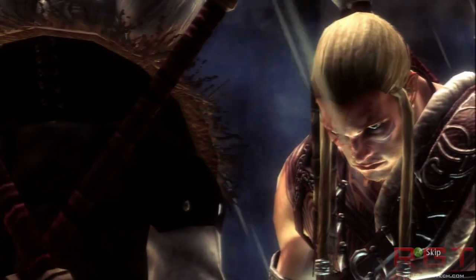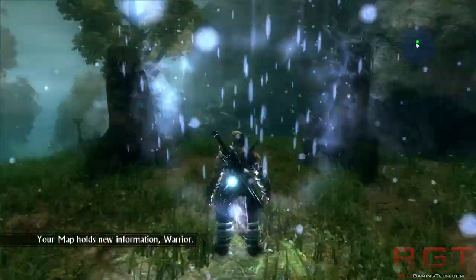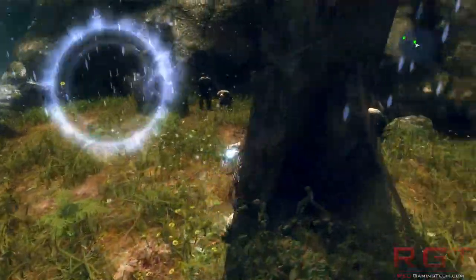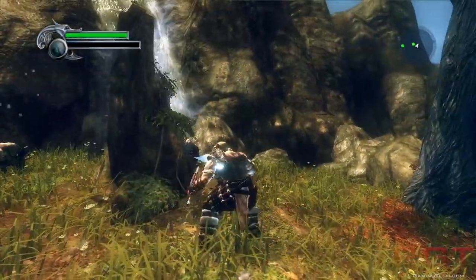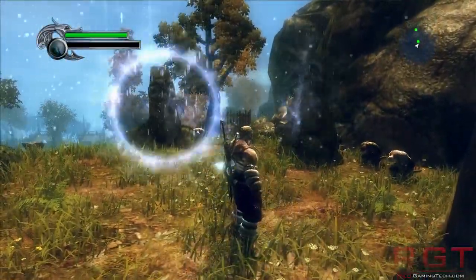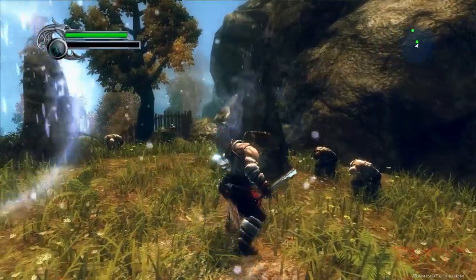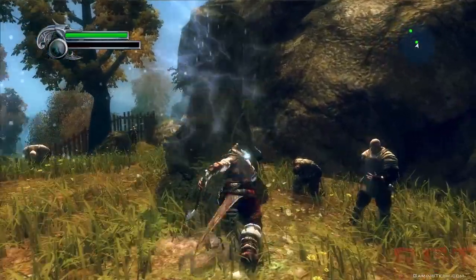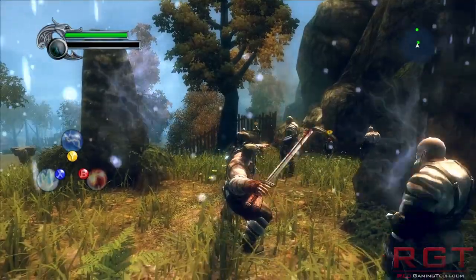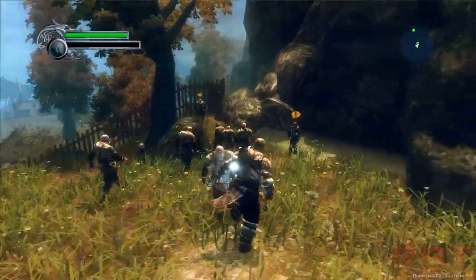These guys do not care about global warming it seems. Okay, let's stab. That's the slowest stab I've ever seen in my life. Jump, for some reason, is Y — which is an interesting one. Okay, that's obviously a power attack. A — I have no idea. Oh, A is quick stab, apparently. Unsure what these other buttons do yet. We'll see what happens anyway.